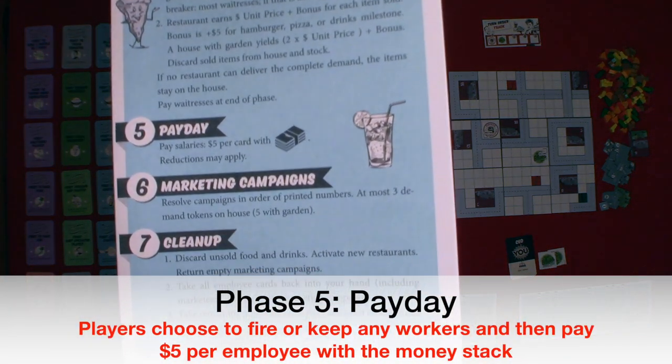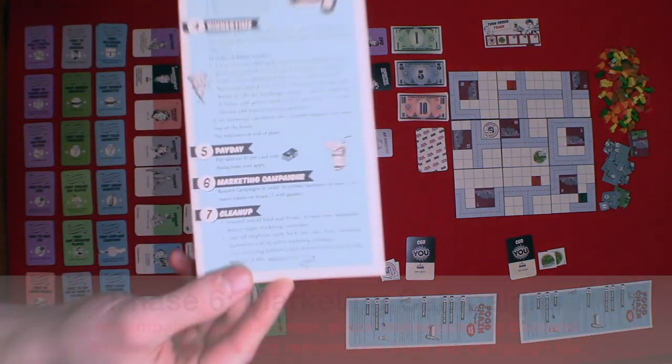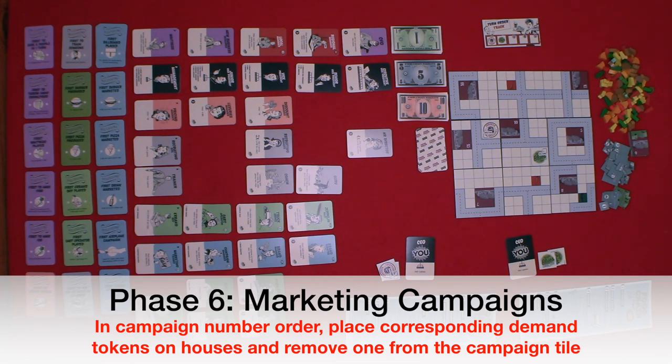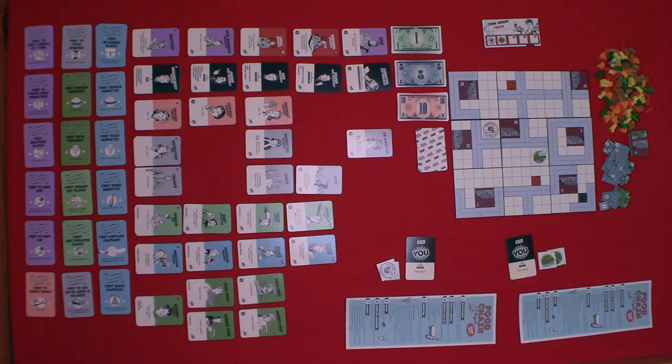Phase five: payday. Players choose to fire or keep any of their workers and then pay $5 per worker that has the money stack symbol in the bottom right corner of the card. Phase six: marketing campaigns. Marketing campaigns run and houses get demand tokens. Houses may have a maximum of three demand tokens, or five if they have a garden. Then remove one token from the marketing tile, indicating the duration has gone down by one. Phase seven: cleanup. Discard any unsold food or drinks. All coming soon restaurants are flipped to the welcome side. Return any empty marketing campaigns. Cards are taken back into your hand. If any milestones were achieved, the rest of that milestone are turned upside down and unavailable for the remainder of the game.